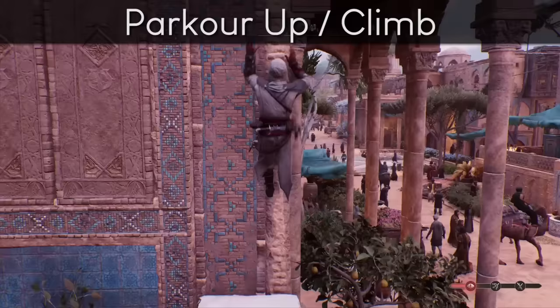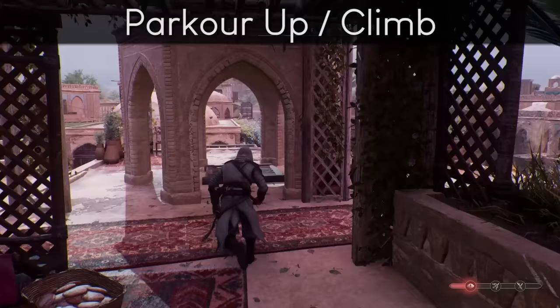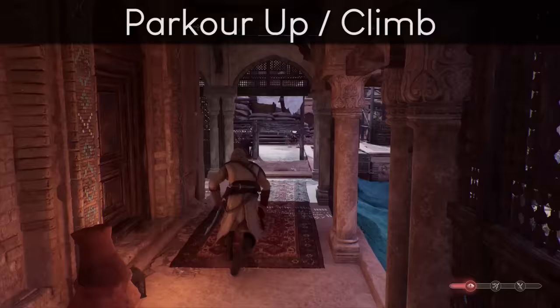Holding your climb button as you move forward through objects will let you auto-parkour through them, or if you path into a wall, begin climbing it. If you're not climbing over something or not jumping a big gap, you can usually just path into it with your movement keys or left stick — no climb button needed. Good on stuff like ship masts, the tops of sails, or connector lines between buildings.